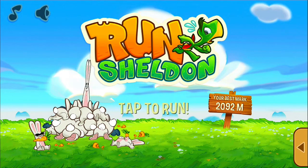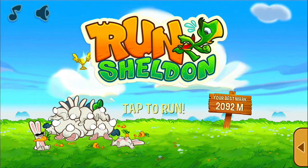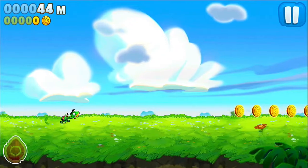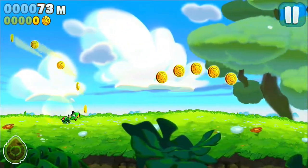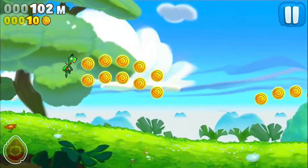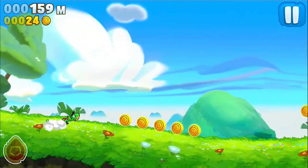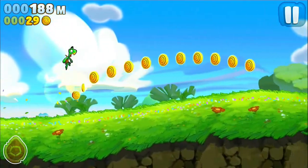You can see here it's got my best mark, which is 2,092 meters. So we can just tap to run, which starts the game. Basically the goal is to collect as many coins as you can and avoid the hares, the rabbits, along the way. You can land on them, similar to how you can in Mario.